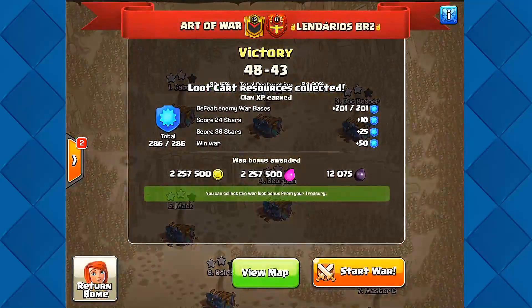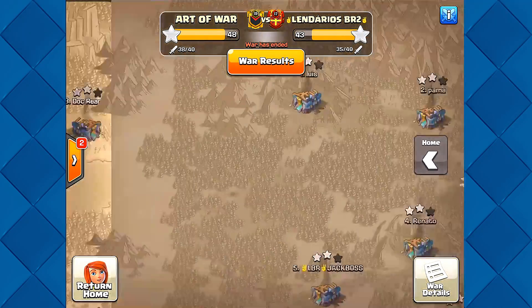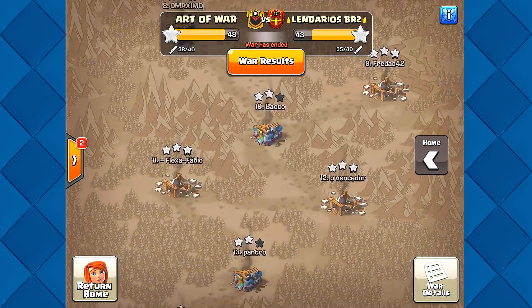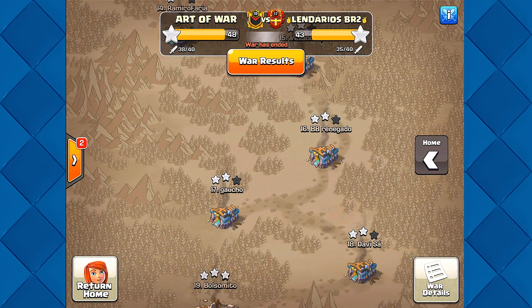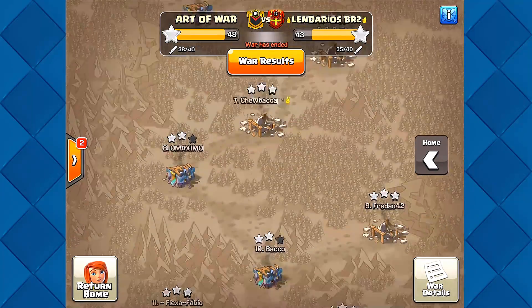I'm going to show you some of the war attacks we did. We clutched the win — I was able to get the top three-star in the clan. There's a lot of lava loons and hybrids, but I think you guys might be a little worn out on hybrids. I did a bat attack myself, so let's find some really awesome three-stars.